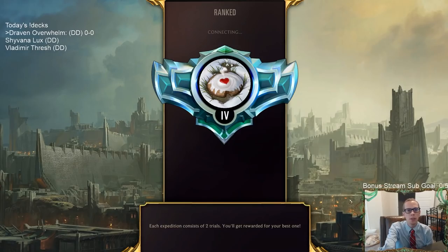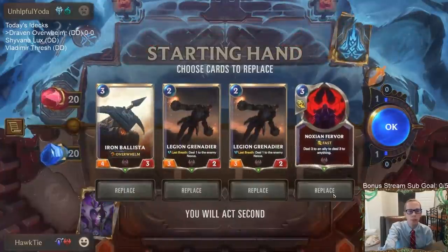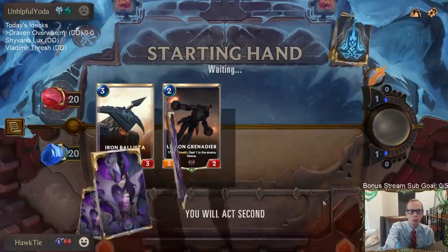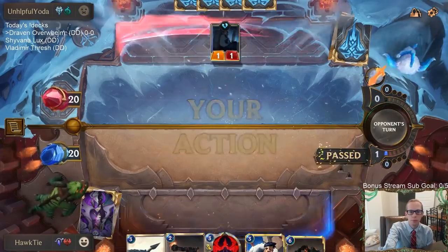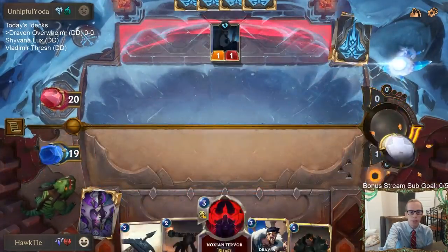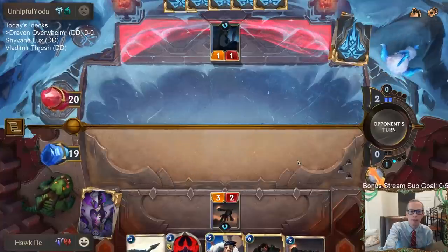We're playing against They Who Endure, and those decks love to block with little 1/1s and 2/1s, so Overwhelm will be key. Mulligan: we're tossing Auction Fervor, keeping Grenadier into Ballista. Don't want a second Grenadier — let's look for a one-drop and our champions. We got the champions part covered. Crystal Ibex would be a great draw to go along with Draven, especially with the attack token on turn four.